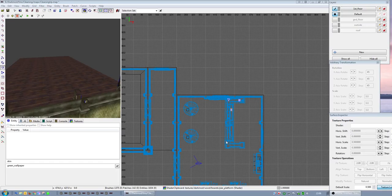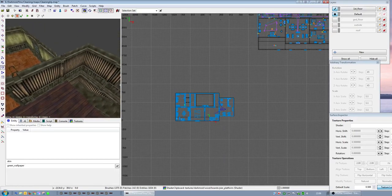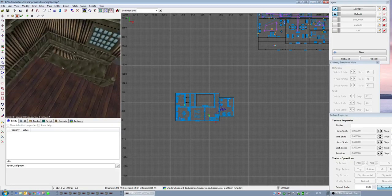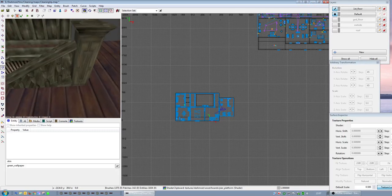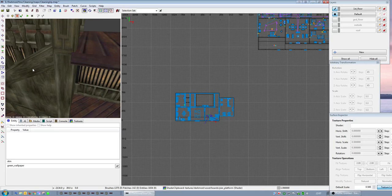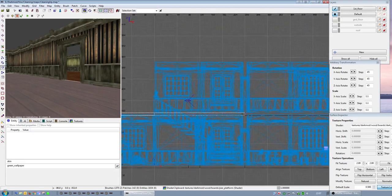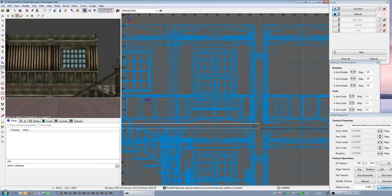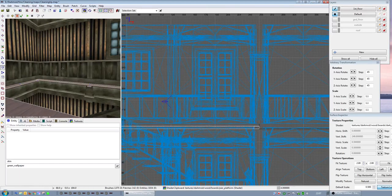I've made a start on the second floor but forgot I should be recording it, because there are other bits you need to learn. Some stuff is going to have to be made from scratch. Interfacing between floors - I'm probably a bit too anal on this, but I'm all about getting things to line up.